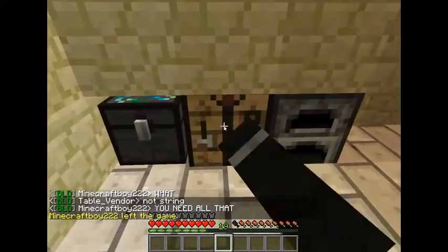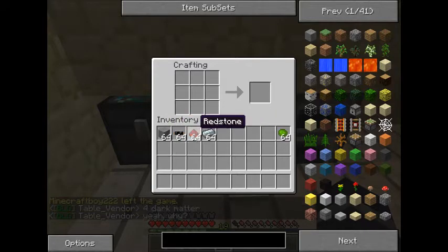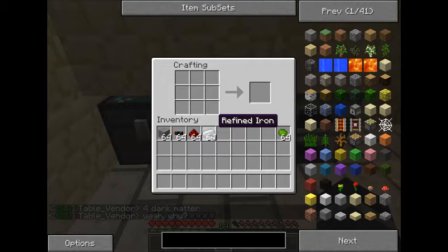The recipe is really simple. All you'll need is some stone, copper cable, redstone, and refined iron.